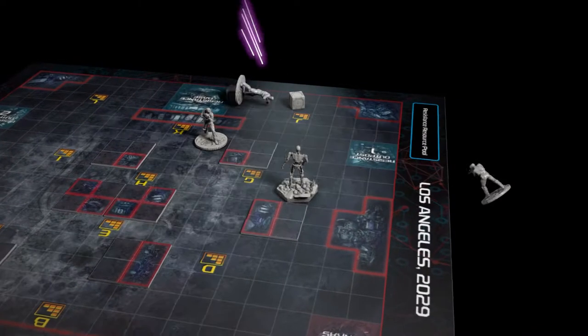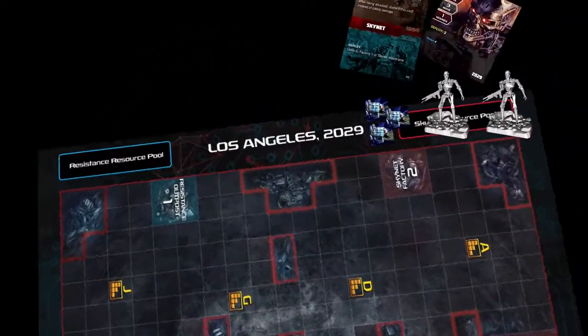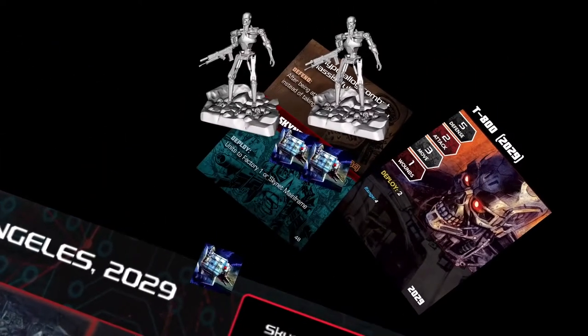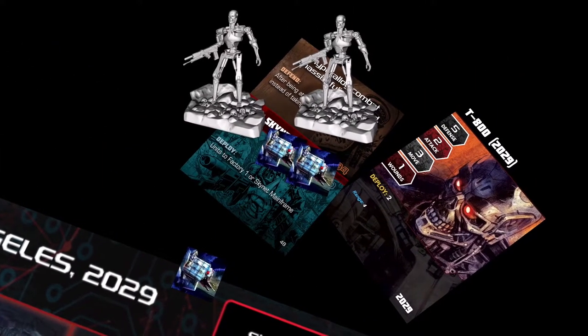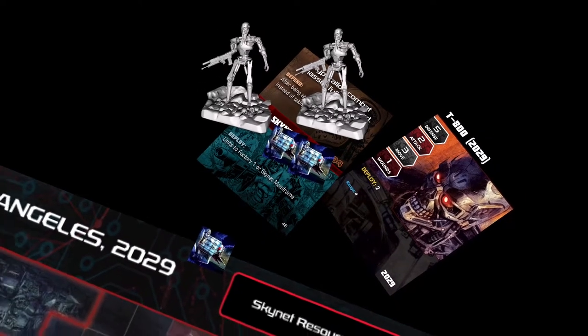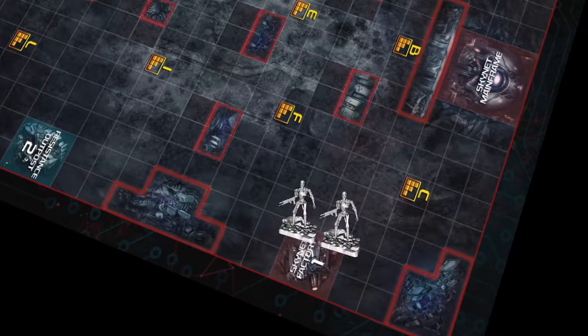Damage is resolved the same as 1984 combat. Deploy: Choose one or more units from your faction's supply and place them on the deploy card. For each unit placed, you must also move resources from your faction's 2029 resource pool to this card equal to its deploy cost, if it has one. These units will be added to the board during the deploy phase in the location listed on this action.